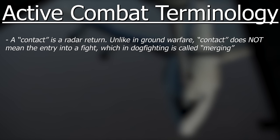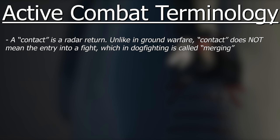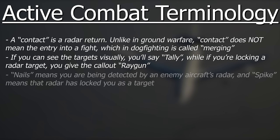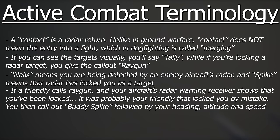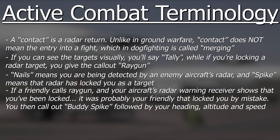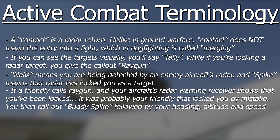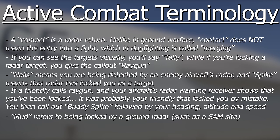There are several callouts that refer to contacts — be they bogeys, bandits or hostiles. A contact meaning a radar return, not the entry into a dogfight, which is called the merge. Tally means you have the contacts within visual range. Raygun means you are locking them up on your radar, and Nails, Spike, or Buddy Spike means they have you on theirs. Nails means you are being detected by another aircraft's radar, while Spike means that radar has locked you up as a target. If a friendly aircraft calls out Raygun and my radar warning receiver starts bleeping that I've been locked, I will call out Buddy Spike — telling my friendly it's me they've got on their radar screen. If I'm being locked by a ground radar, the callout is MUD rather than Spike, and I'll give a bearing to that ground radar for the sake of other friendly assets.